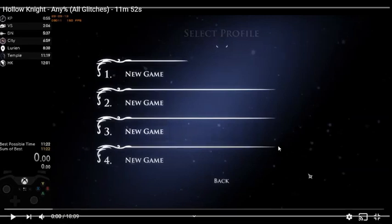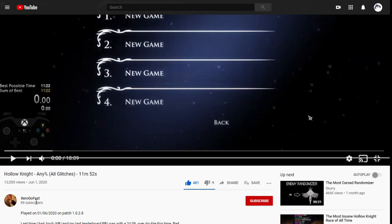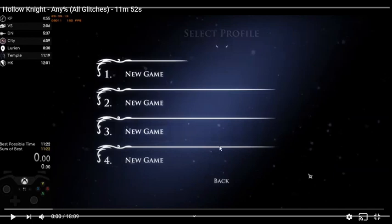What's up, guys? Sir27 here, and welcome back to another video. This is Hollow Knight. But not really — I'm going to be watching somebody play an Any% All Glitches speedrun of the game in 11 minutes and 52 seconds. This person right here, ZeroGoFast — I'll link their channel in the description. Feel free to go over there and check them out. They do some really cool speedruns.